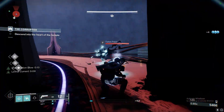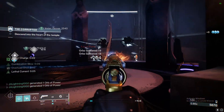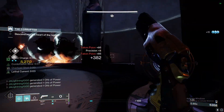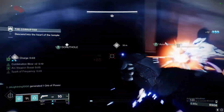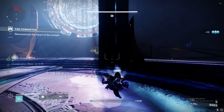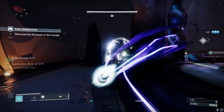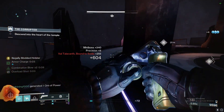When I was messing around last night trying to get footage for an upcoming video about snipers and how they could be buffed in PVE to make them more viable, I noticed something rather strange when it came to linear fusion rifles and their ammo reserves. When I was confirming how much ammo linear fusion rifles can hold, I noticed that the amount of ammo you can carry in your reserve changes depending on the weapon perks and mods you have equipped.